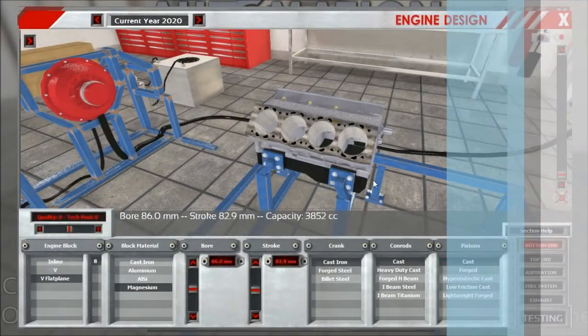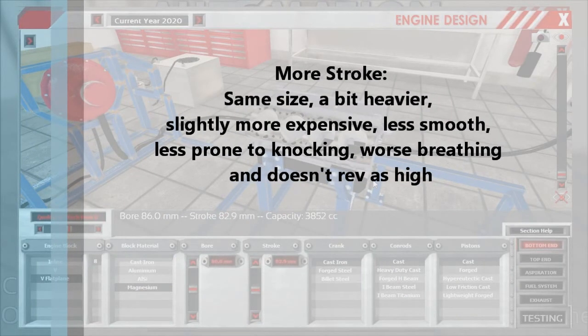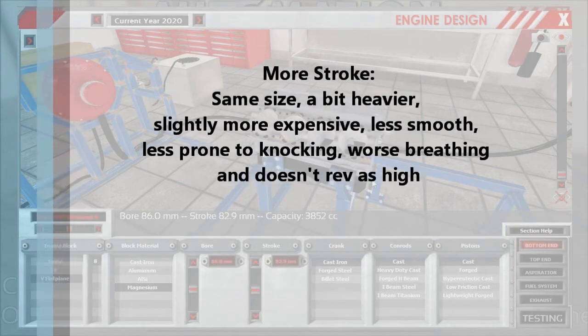More stroke, on the other hand, means the engine still has the same size, is just a bit heavier, slightly more expensive, less smooth, less prone to knocking, has much worse breathing, and doesn't rev as high.